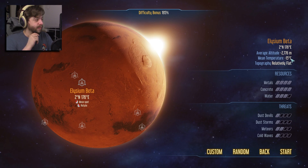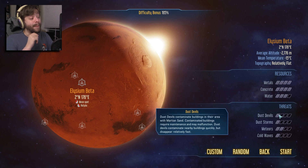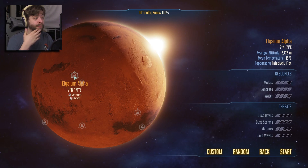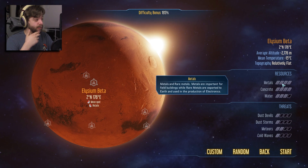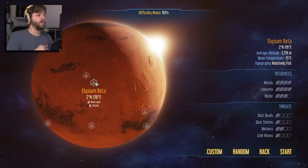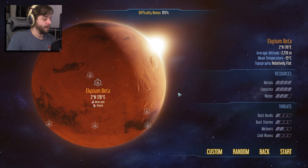Elysium Beta: 15 degrees, relatively flat, metals, concrete, and a decent amount of water. Not bad on dust devils, dust storms, and cold waves, and a 50-50 shot on meteors. Elysium Alpha loses a metal and I'm not quite sure why it's considered less difficult. We'll go with Elysium Beta — more metals, please.